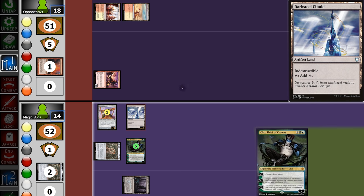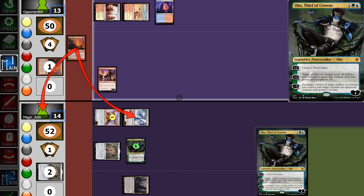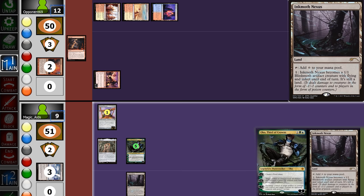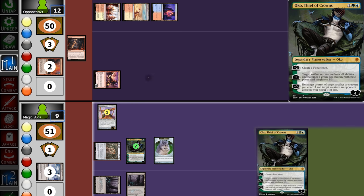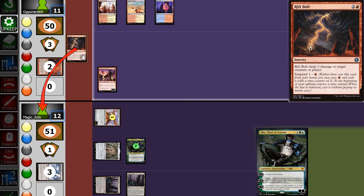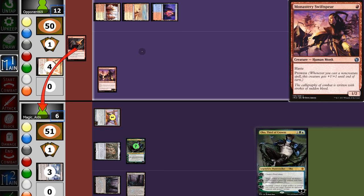We attack with both for 4, and see if our opponent wants to try and kill Oko — it'll soak up a lot of damage. They Searing Blaze and hit us for 2 more, suspending a Rift Bolt. Back on our turn, we pull another land. We make a food token and since the food token is an artifact, we tap Opal to crack it, gaining 3 life back to 12. We hit them for 1.